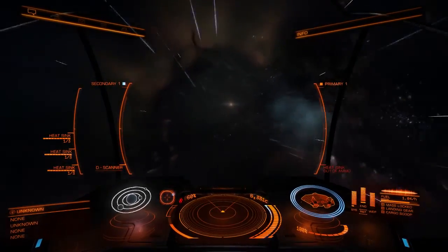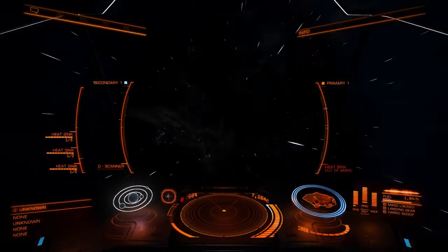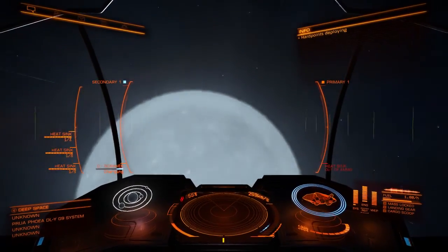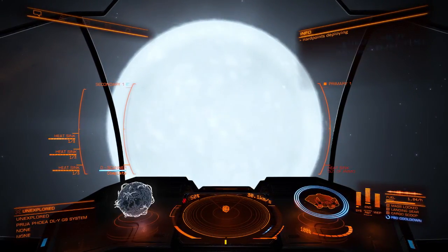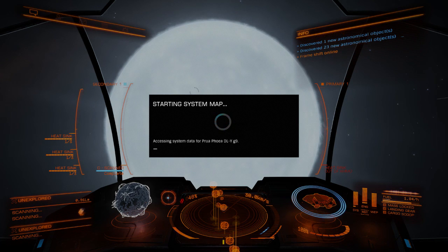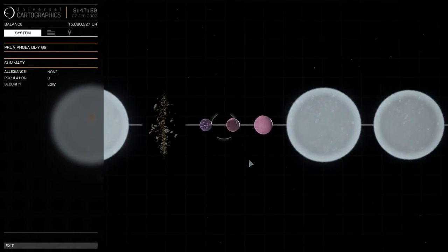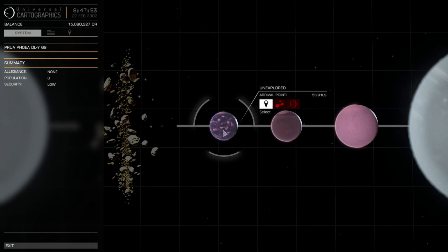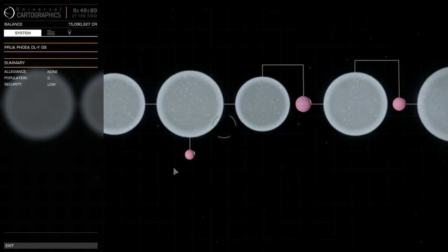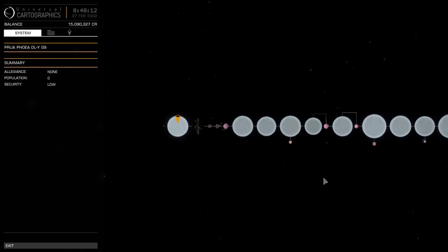Jumping into the Herbig AE/BE system right now - don't let me down, Herbig! I wish I had a Herbig plushie. Look at it - it's spinning even faster! Awesome! Let's see if this one has been discovered. I wonder why these take so long to open. Excellent - undiscovered! And oh - let's listen to this for a bit. I see land masses under those clouds. Do you hear that? Those are birds chirping - I think we found it, I think we have found Earth 2.0!